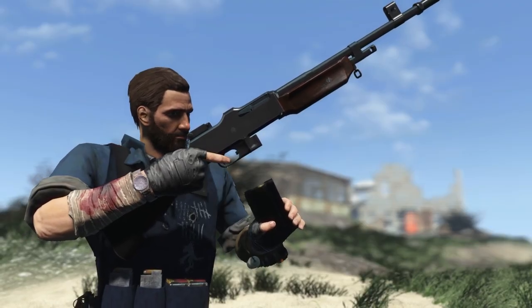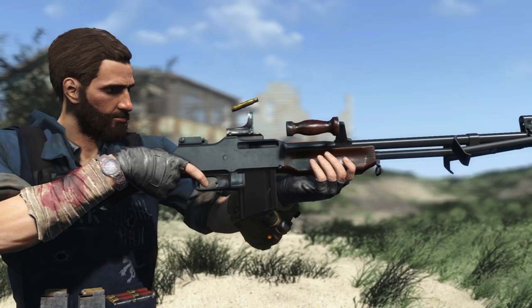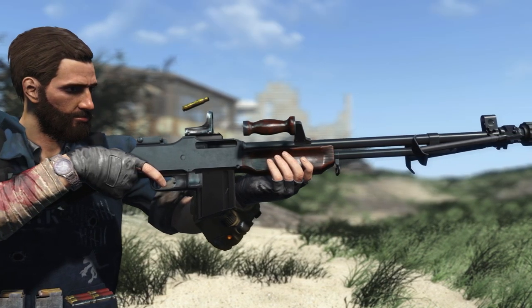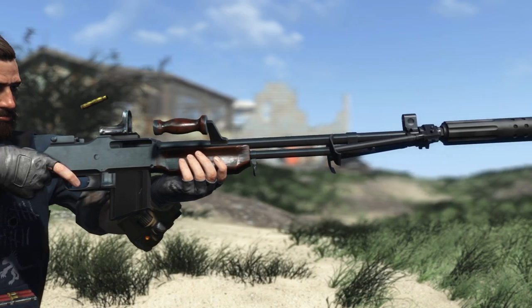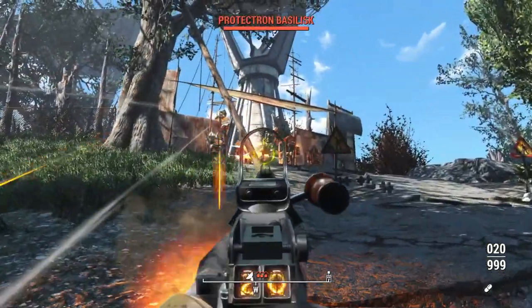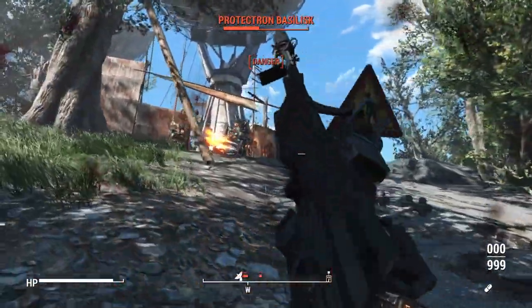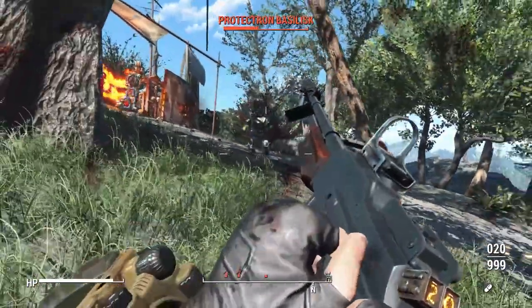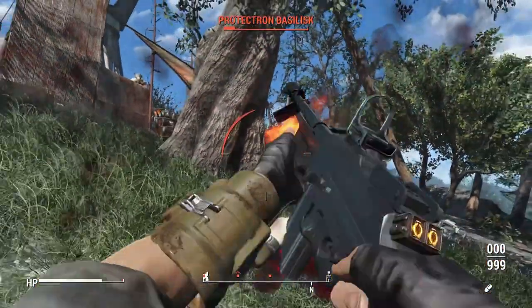The first rifle is the BAR M1918, something that people have been wanting for a long time. There are a couple versions out there already, but they are a little outdated compared to more current mods. This version of the Browning features a good bit of customization, including a bunch of different modern sights and suppressors, as well as different stock and barrel options, and the ability to switch fire mode from semi-auto to full auto.